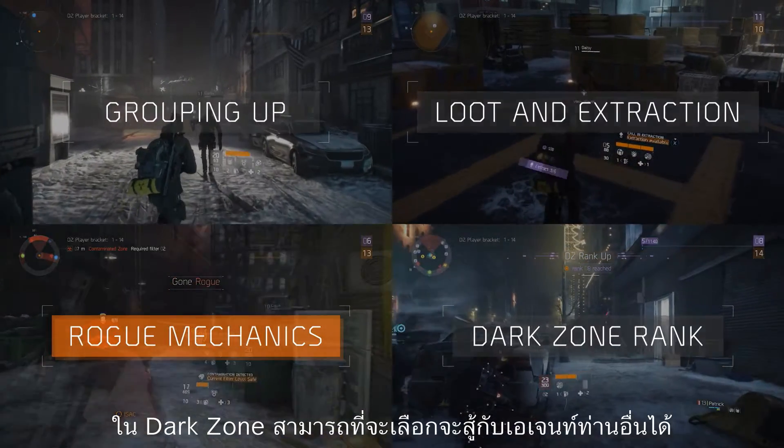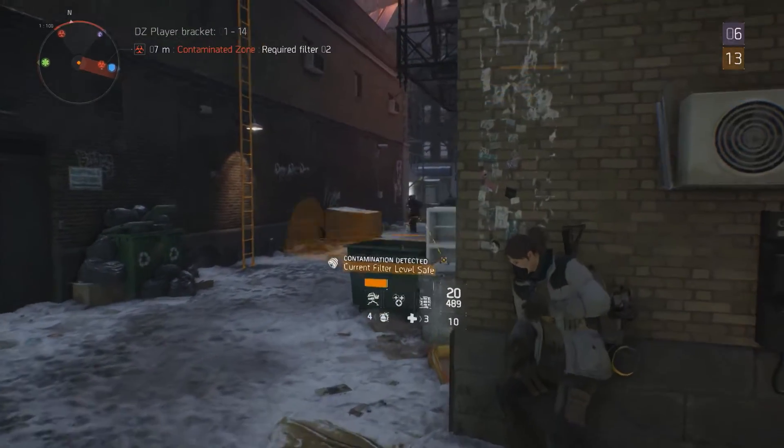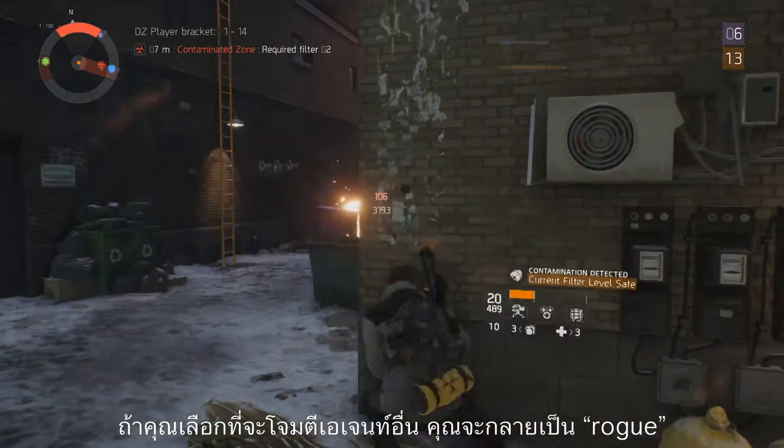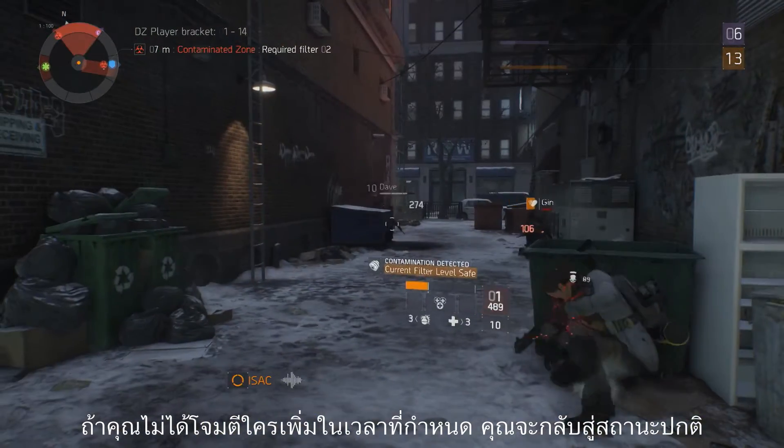In the Dark Zone, you can decide to fight with or against other agents. If you decide to attack another agent, you will turn rogue. If you don't kill anyone after a certain amount of time, you will become neutral again.